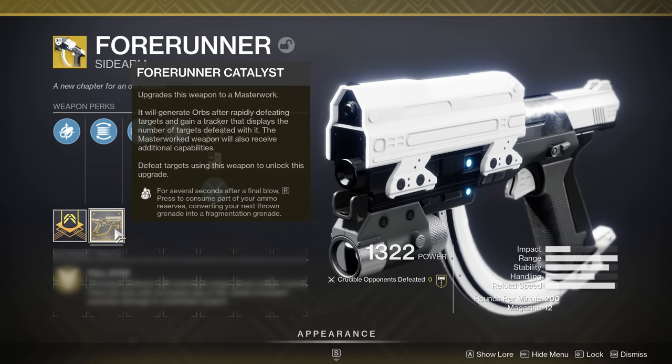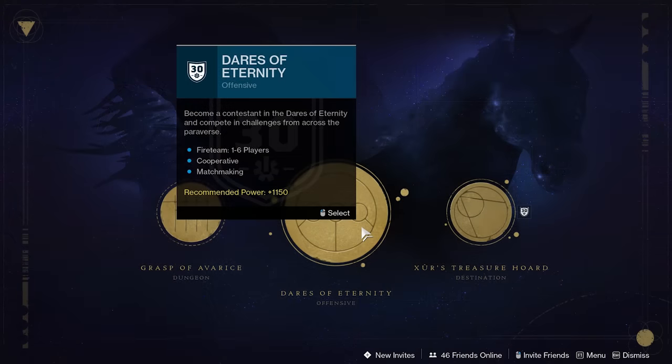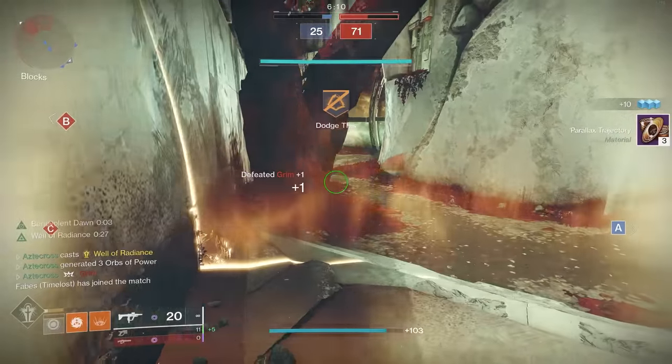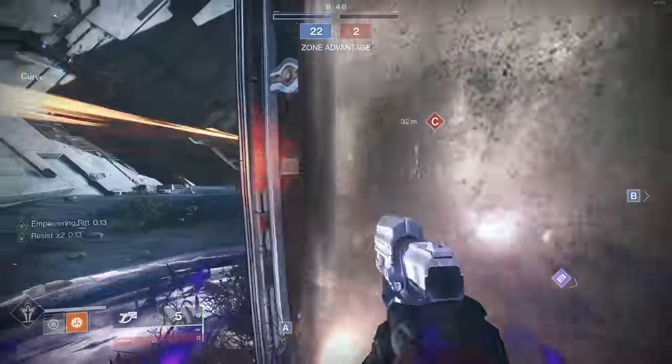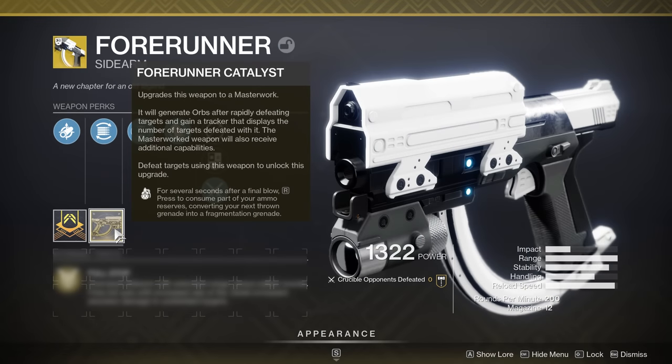Its exotic catalyst is where things start to get pretty interesting, and it really dips into the novelty. Big shout-out to Callan for allowing us to get on his account, because I wanted to test everything under the sun with this exotic catalyst. This catalyst does require you to get ranked 16 with Xur through Dares of Eternity, and that requires somewhere around 15 to 20 hours of that 6-player game mode. Upon getting that exotic catalyst and then getting somewhere around 700 kills with it, you will unlock the perk, The Rock.